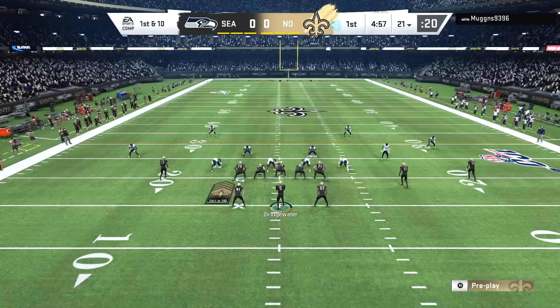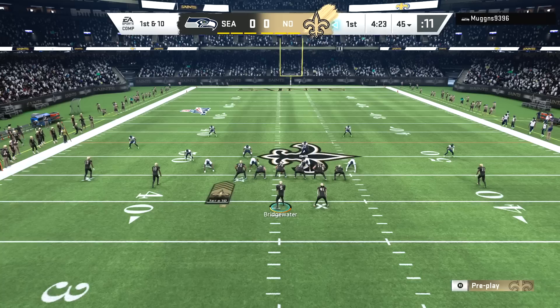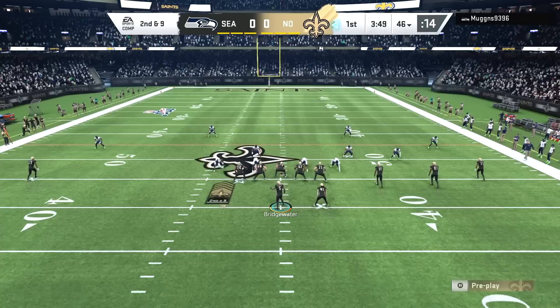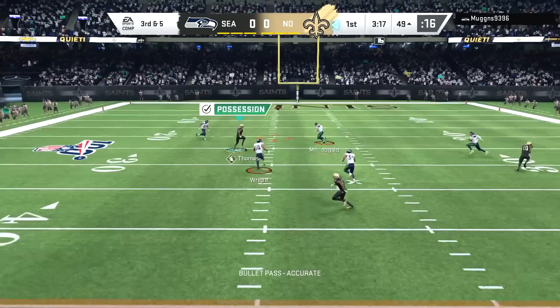Taysom Hill does not have an x-factor in Madden 20, so he is not the man of the hour. But Michael Thomas — can't guard Mike — already at it again at 24 yards on the first offensive play of the game. We will be trying to activate Michael Thomas's x-factor ability today to see just how good Michael Thomas is in Madden 20, because in the actual NFL this season you can make a pretty easy argument that he has been the best receiver in the NFL.